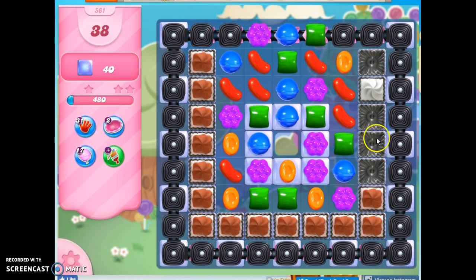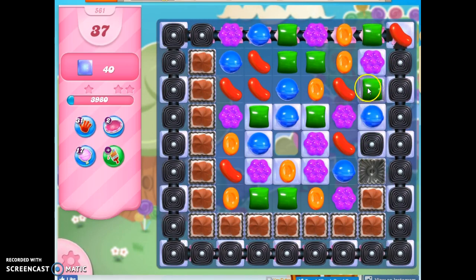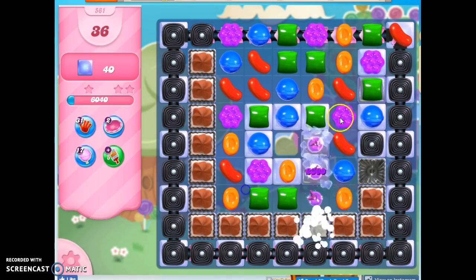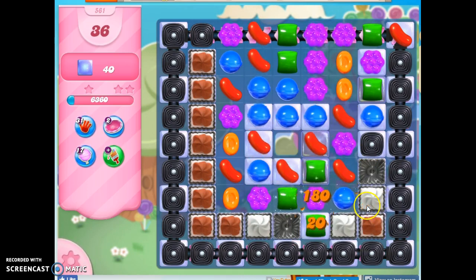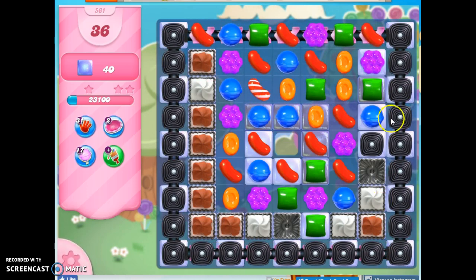I'm going for the same area over and over instead of spreading it out, because now instead of having frosting here, I have candy, and more candy means more opportunity. The larger I can make that area, the more likely I can make specials that can then help me take everything else out.